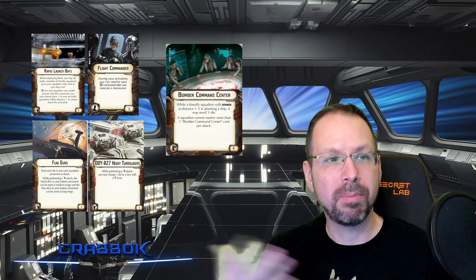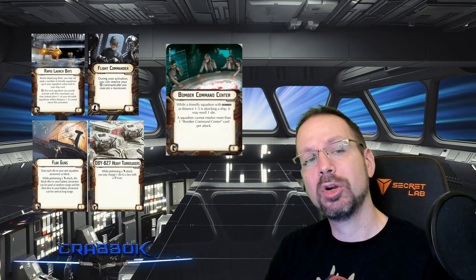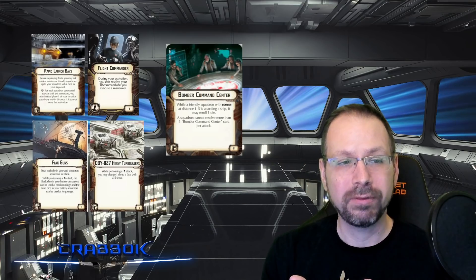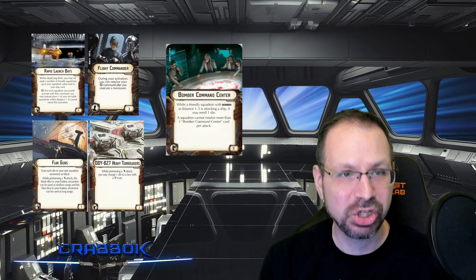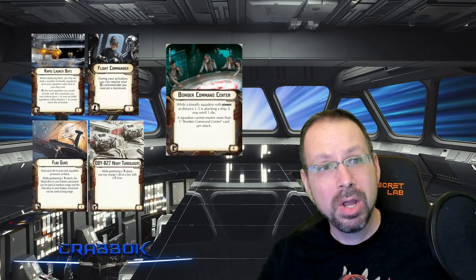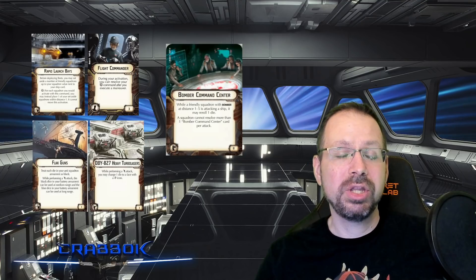Flight Commander lets you drop your squadrons after you move, giving a lot more flexibility on where you drop them. Flak Guns and DB-827 Heavy Turbolasers both fit the new card dump and both deal heavily with salvo, allowing a ship to take two upgrades that both trigger off of a really nice salvo. Bomber Command Center is a great option — but make sure you have enough bombers. Generally you want four or more bombers to get real value out of Bomber Command Center.